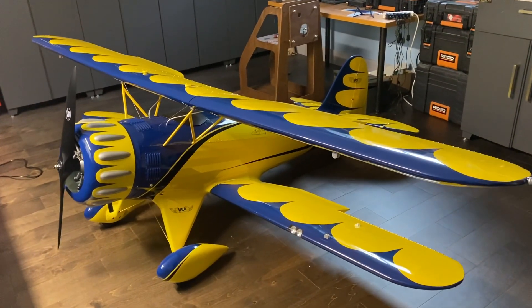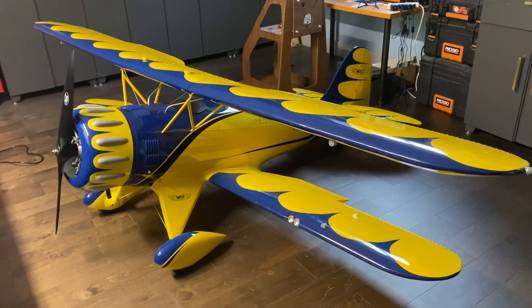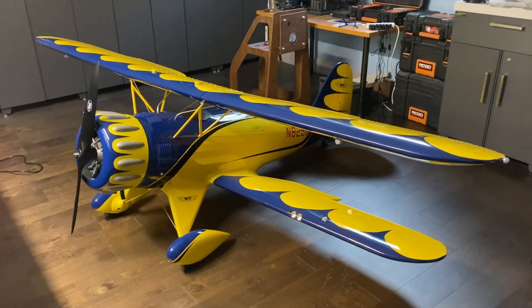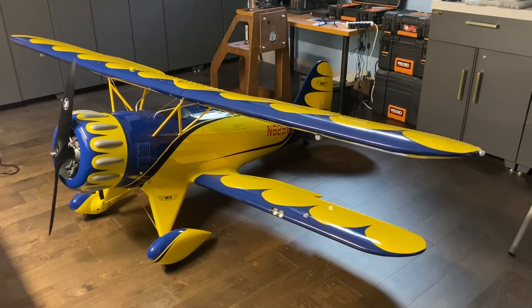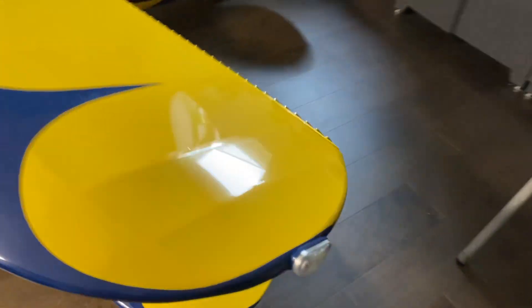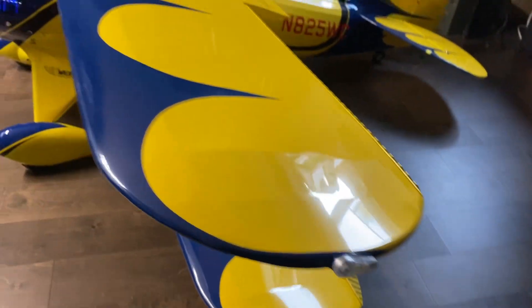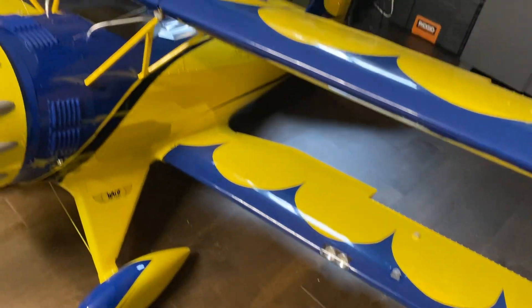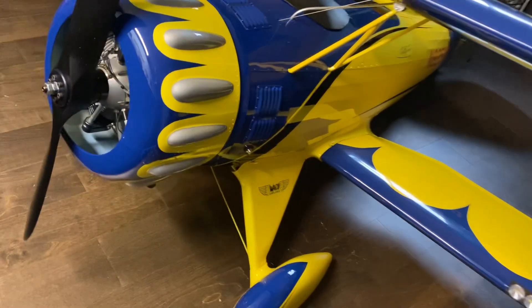I got the unilights all set up, the controller is programmed, and wanted to just show the three modes that I've got set up. So this is mode one with everything off — the wingtip lights are off, spotlights are off, and no red beacons underneath.